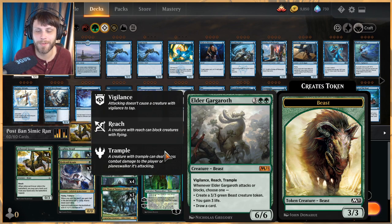In terms of creatures we can copy, we've got probably one of the best: Elder Gargaroth. It's a 6/6 with vigilance, reach, and trample for five mana. Whenever it attacks or blocks, you choose one of: create a 3/3 green Beast, gain three life, or draw a card. Really, really good for five mana — kind of stupid good.